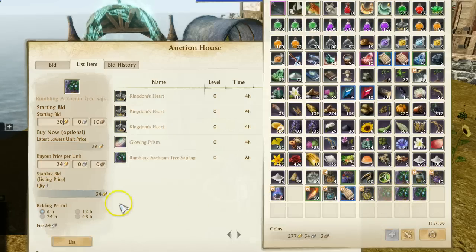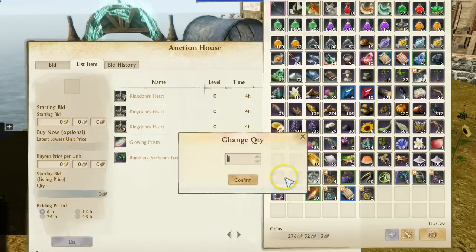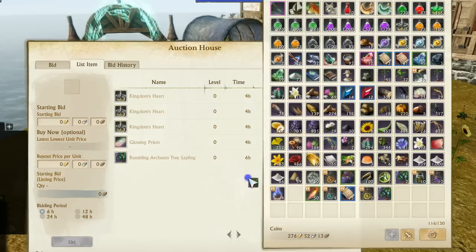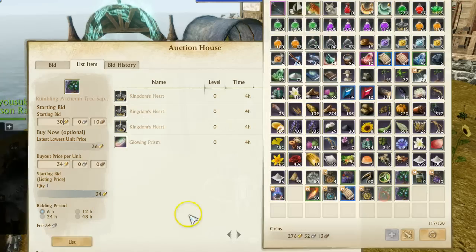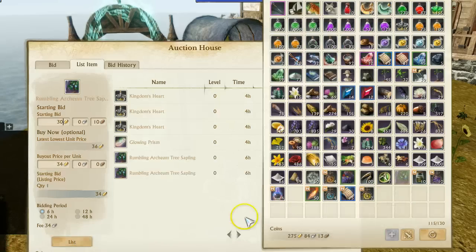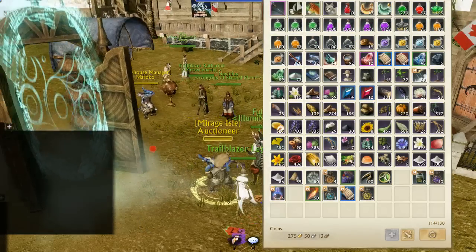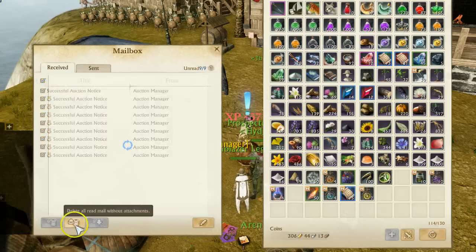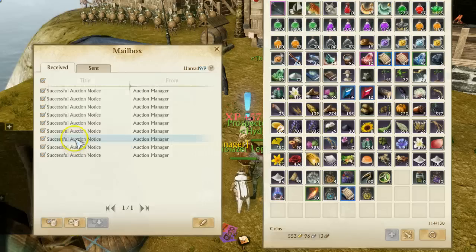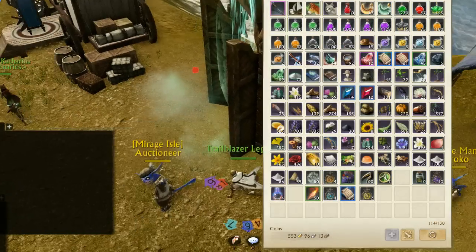It looks like these guys sold out instantly as I put them on there. As I'm putting them on, they're instantly selling out. We practically got one of these tree samplings every box, which means we definitely want to go buy those boxes again and have the chance of getting the race car. Instantly sold all those guys again, because those have a high chance for thunderstruck logs.